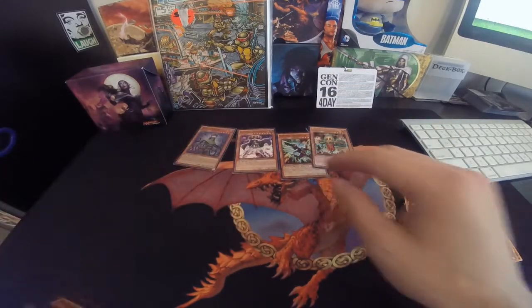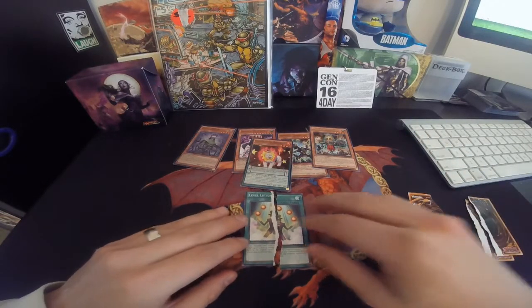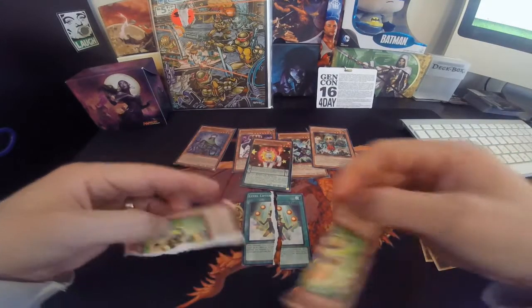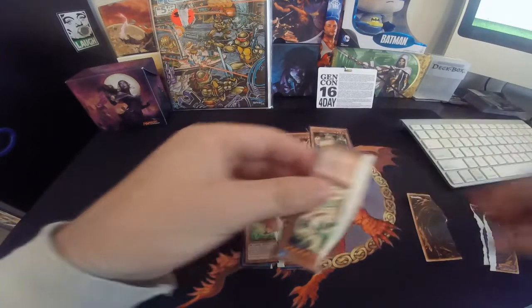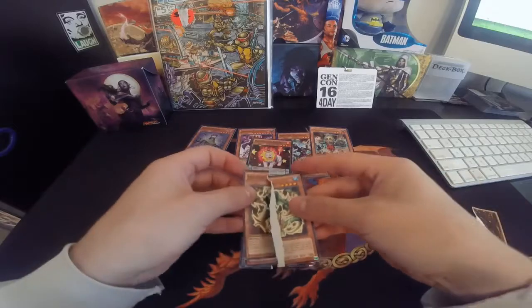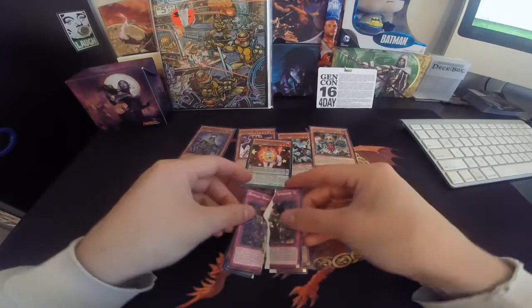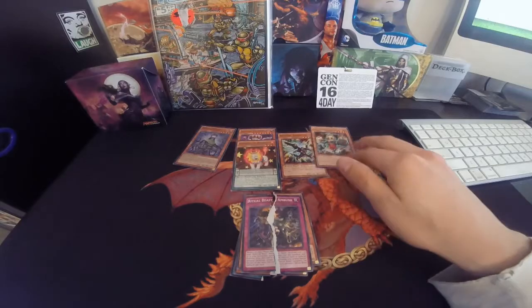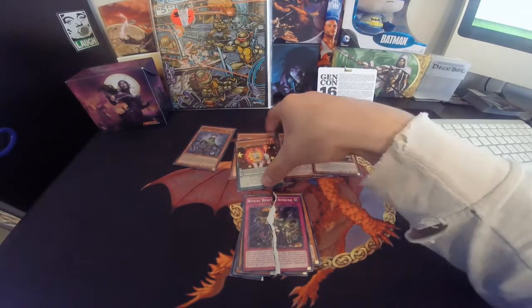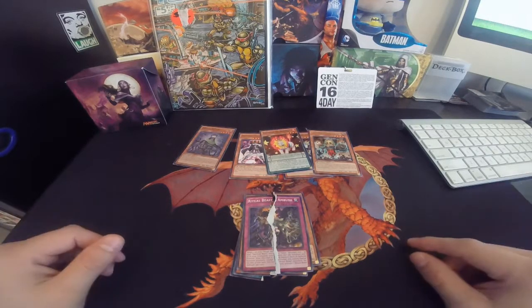Here's what I ripped up: Level Lifter, Despot 30, Gigabyte, and Ritual Beast Ambush. It looks like I didn't rip up the foil or anything — I don't know which ones are rare. This one kind of looks good. Just enter the contest in the description below if you want them, I'll send them out via mail. We'll see you next time.